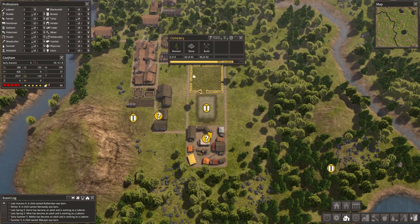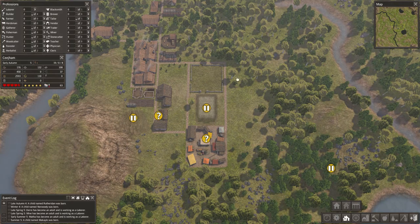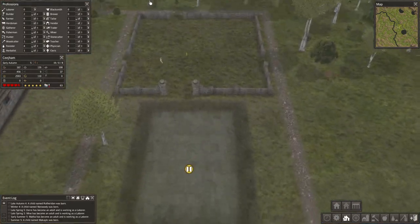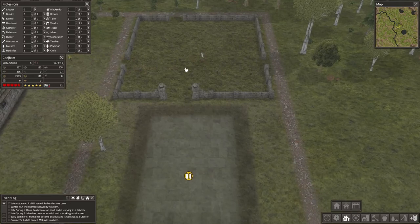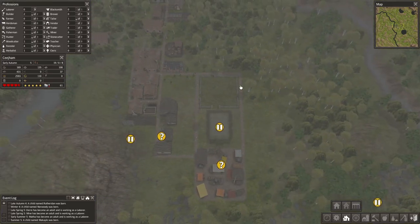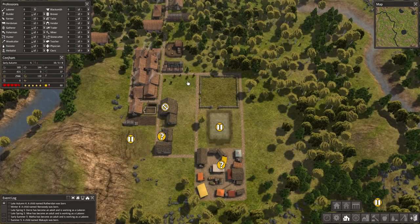I want to see how many graves this will accommodate - 40, okay, that's a good number. Graves will disappear by the way, once they die you'll see tombstones pop up over here, and they will disappear over time. So it's not like once it's full you have to build another one - I mean you do, but they won't stay full. Although an army of the dead would be an interesting addition to the game.